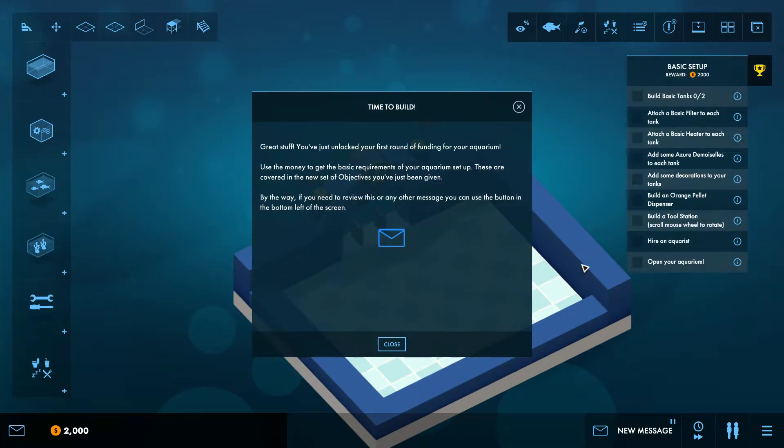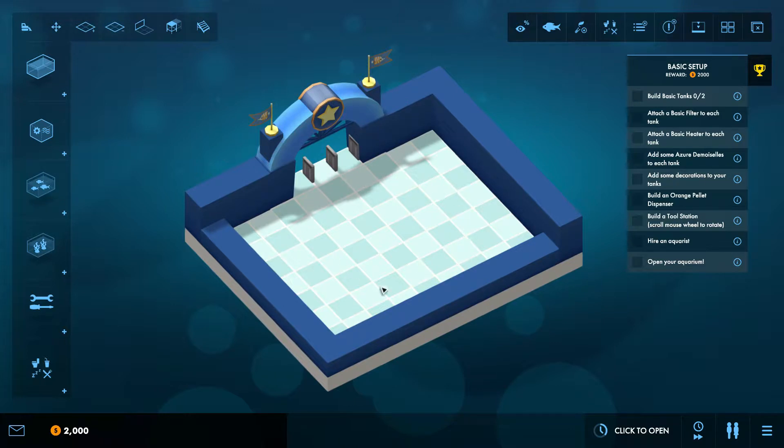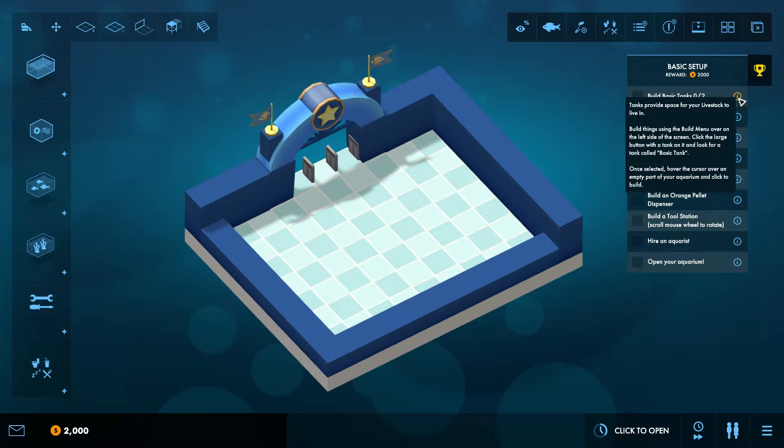Time to build great stuff. You've just unlocked your first round of funding for your aquarium. Use the money to get the basic requirements of your aquarium setup. These are covered in a new set of objectives you've just been given. If you need to review any message, you can use the button in the bottom left of the screen. So we are going to build a theme park basically, but instead of rides we build aquariums with fish. Build a basic tank.